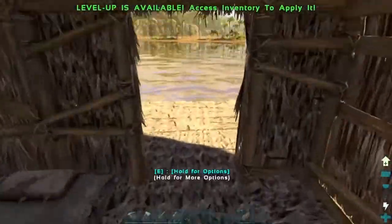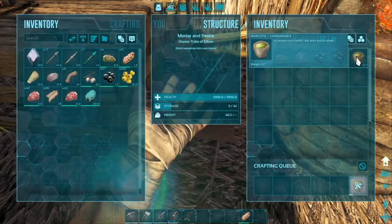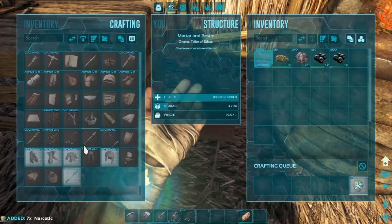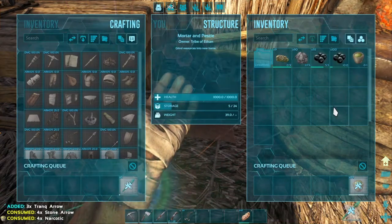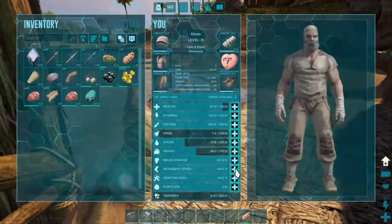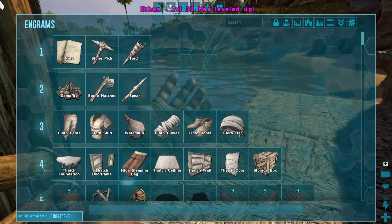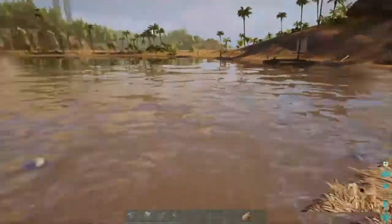I'm also going to make tranq arrows. Here we go. Let's take some of that and let's make some tranq arrows. It's gonna take a minute to craft which is unfortunate. We do have an upgrade so let's upgrade crafting speed. There we go. Level 32. I'm gonna do some grinding off camera after this video so we can get the Pteranodon saddle.